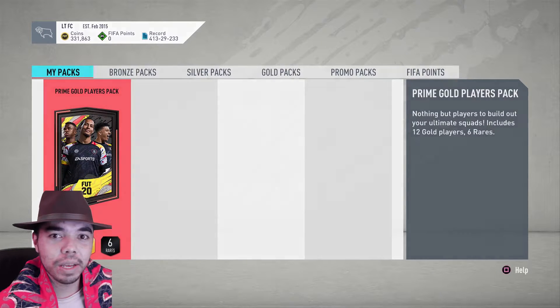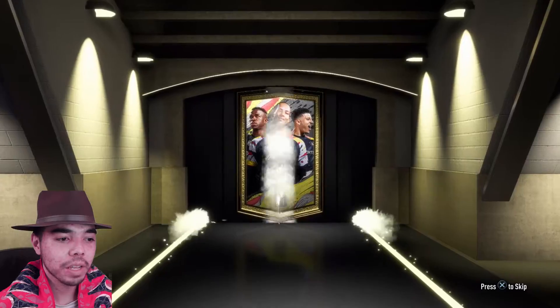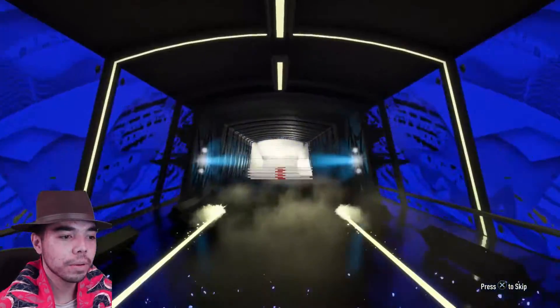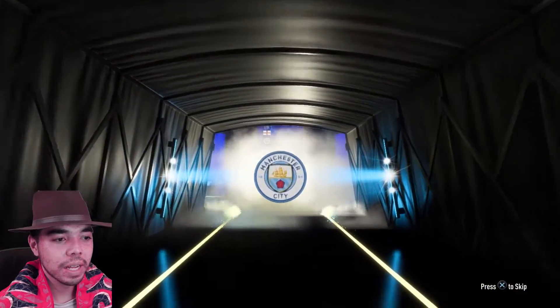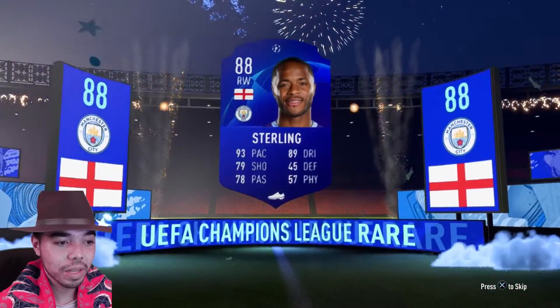Let's open the pack — because we actually hit 1,000 likes. You guys are incredible. Prime Gold Players Pack. I hope this is worth however many days I've given to this game. It's a blue card. It's an English player. Right wing. Raheem Sterling. That's pretty good, but I already have Raheem Sterling, and I don't think either one is tradable. So I've been mugged.